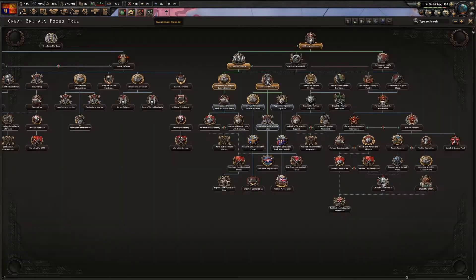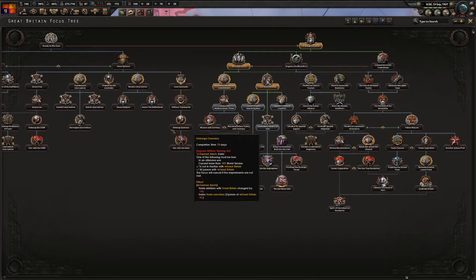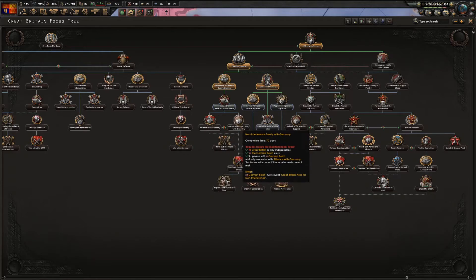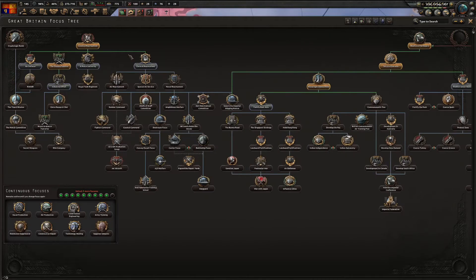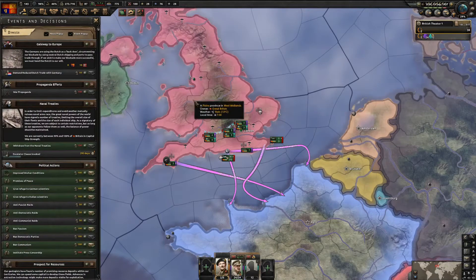The other focus just finished, so I'll do this one now. The alliance with Germany can be rushed if you want. It doesn't matter if you do the non-interference treaty - you could also go for general rearmament or the industrial effort. I just want to get this one out of the way for now.